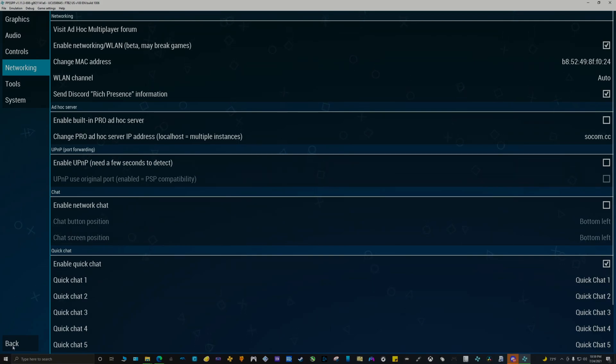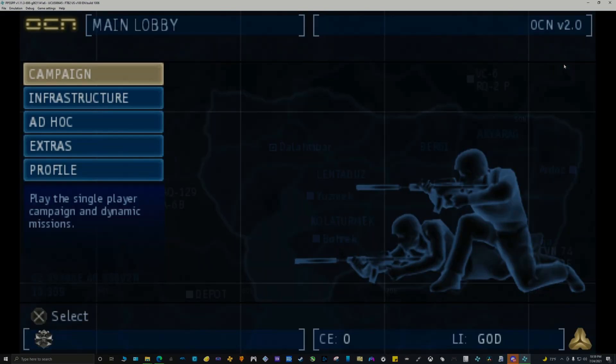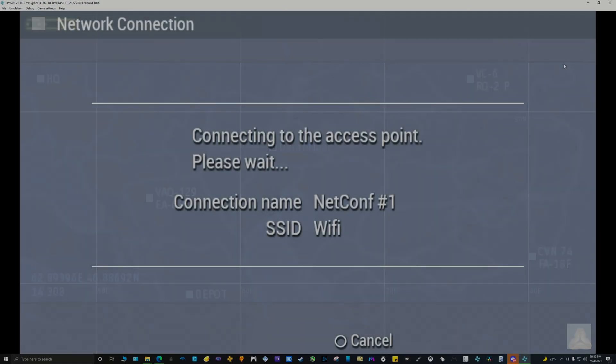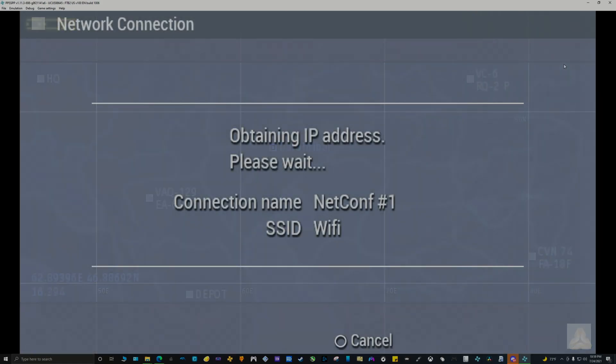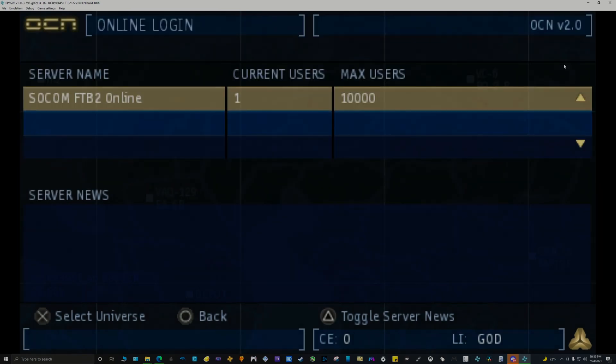After completing all of this, you should now be able to go into multiplayer mode. You're going to notice it's working because you will be able to see the list of servers and you will be able to see the welcome screen asking you to log in and register your information. And that's it — you're done setting up the emulator for playing online.